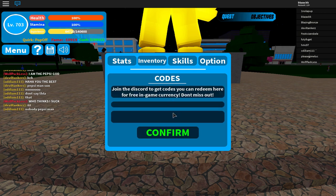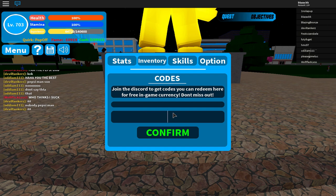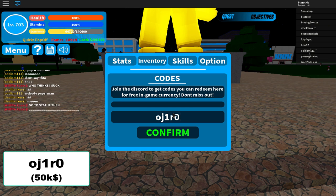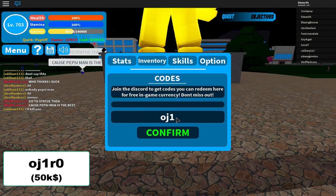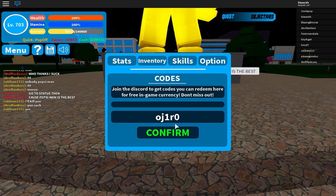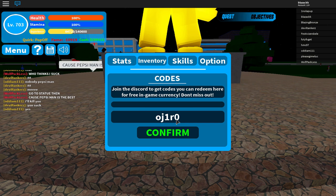The first code to put in is OJ1R — that's O, J, 1, R. I've already used that one. That code will give you 50k. If you remember my last Boku no Roblox video, I used that code — it was the 220k likes code.